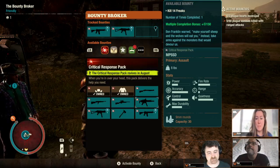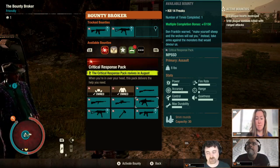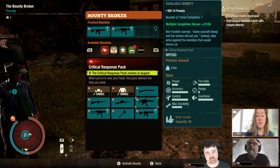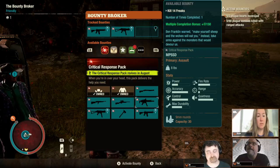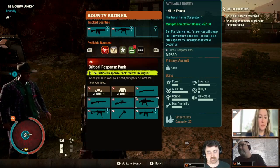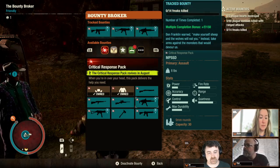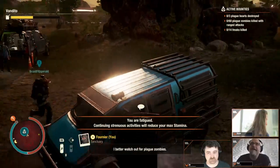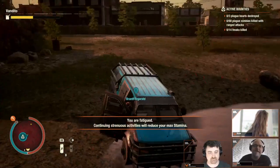Brant, would you rather take shotguns in, or would you rather just try to kill 14 freaks as we kill these three plague hearts? I don't have a shotgun on me, so let's just kill 14 freaks. Okay, I wish you the best of luck. Shotguns and lethal and my character never mix very well.